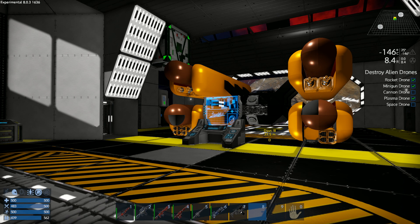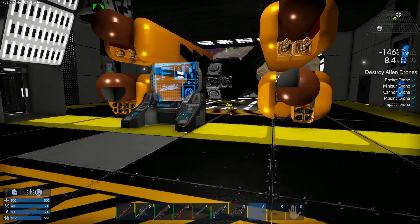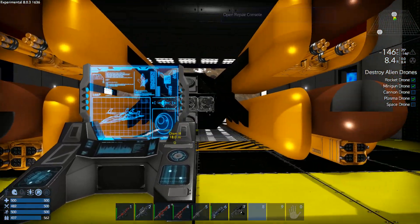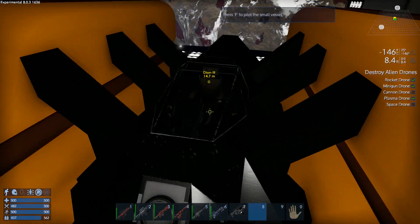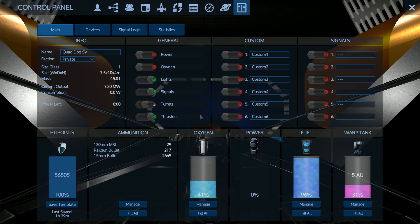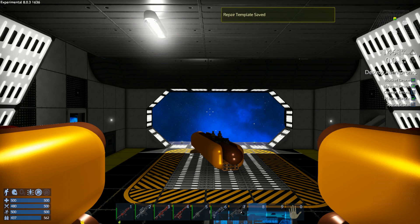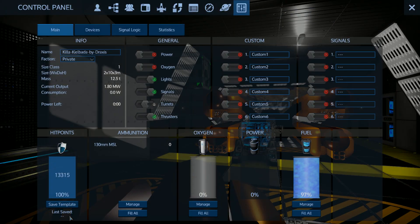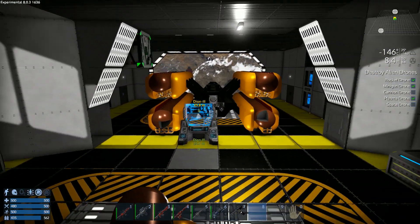I wanted to continue a little bit with the repair console that I checked out in the previous episode, and I was absolutely astonished by completely no use of it — I had no idea how it was supposed to work. One of you guys told me to save the blueprint — save the template of the ship. So if you go into your ship and press P, there is a save template option.